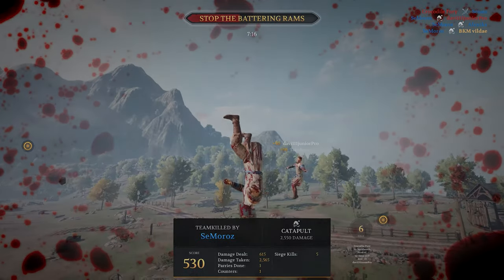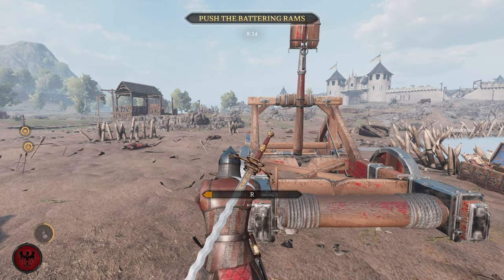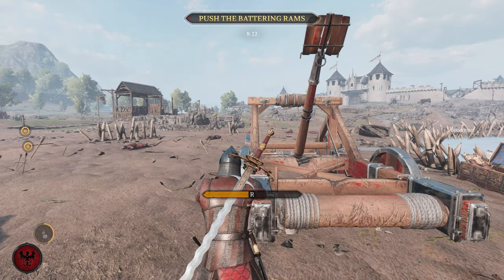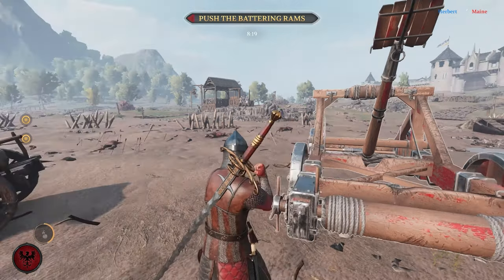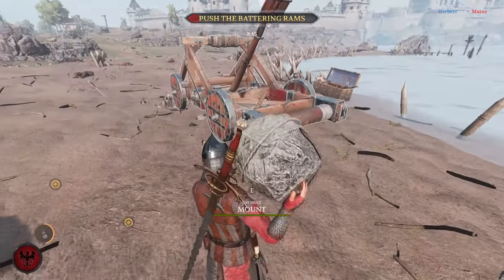Let's start with some basic catapult operation. If you press fire once, you will automatically charge the catapult to 50%. When this is done, you can load the rock. You can load it from behind the catapult — it doesn't work from the side.